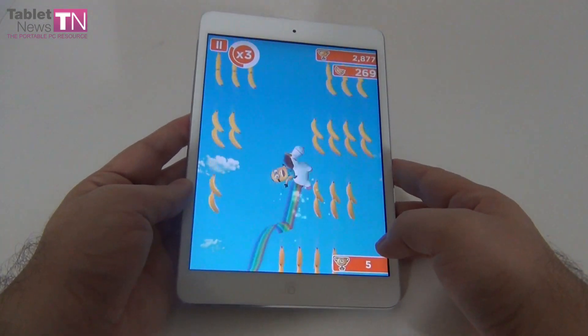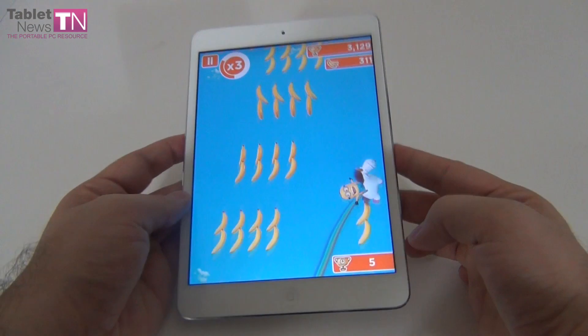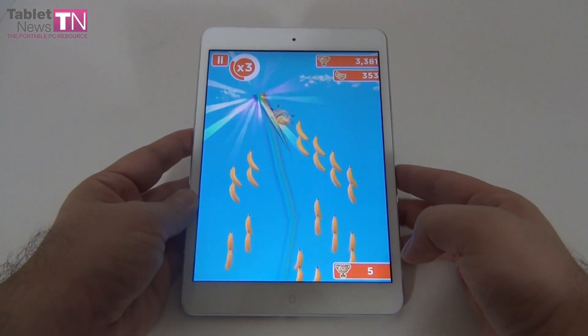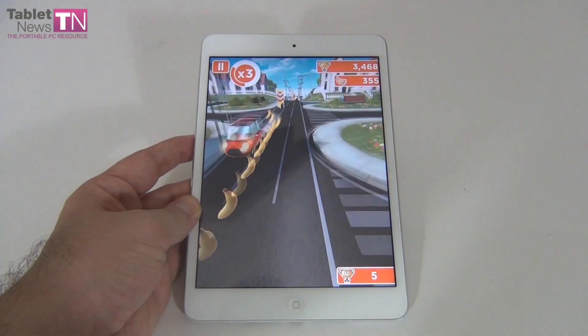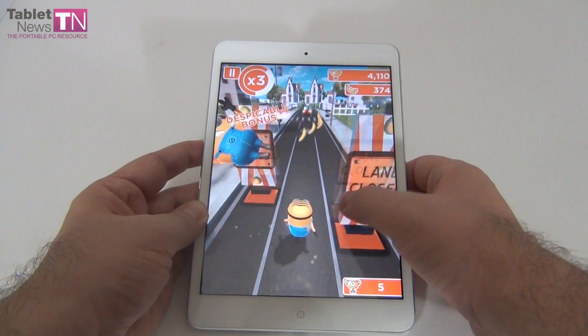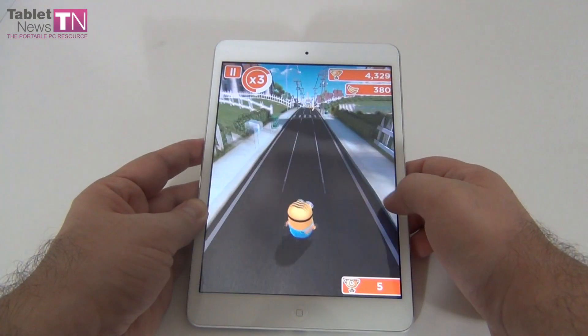It's also cute that we've got minigames like this one with the unicorn. If you run into a unicorn, you're going to tilt the tablet and try to get as many bananas as possible. There are various other minigames — for example, you can get a rocket and see what happens. There are a lot of power-ups to pick up.